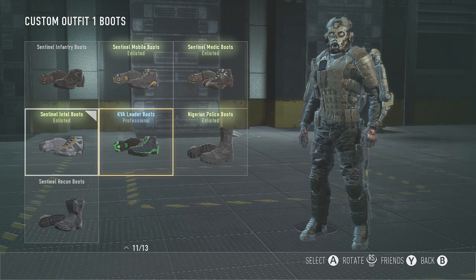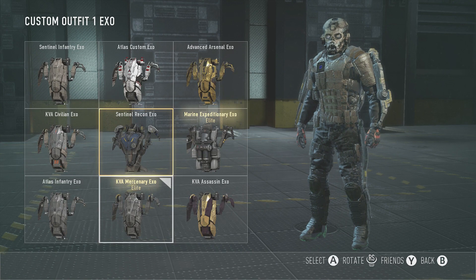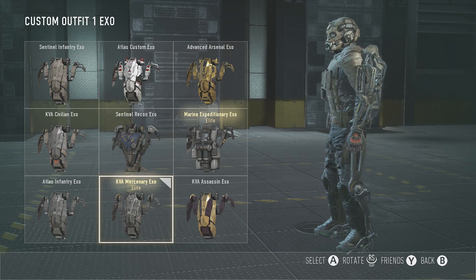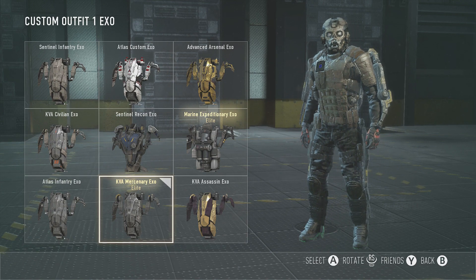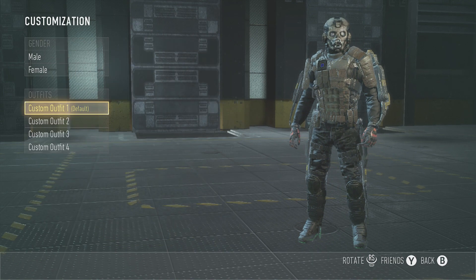For boots, I got really cool neon green boots which I'm really liking. For exos, I haven't gotten really much — a lot of people have been getting some lucky supply drops but I haven't gotten any. The only one I really like is the KVA Mercenary exo, just really cool.